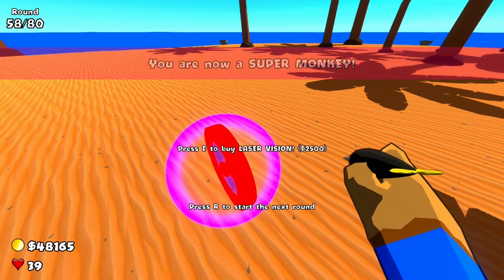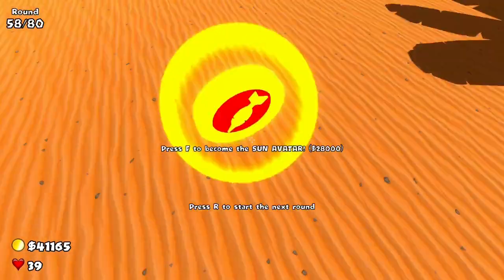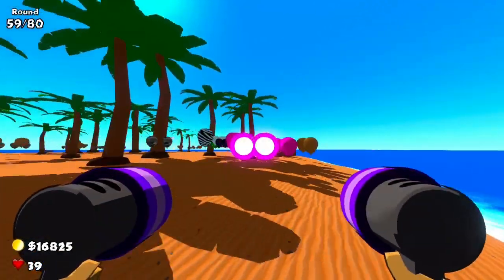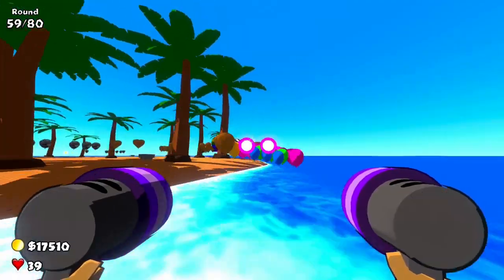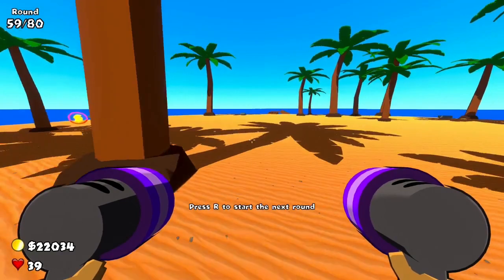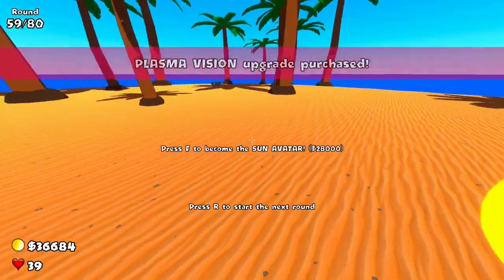We've got the ninja, we've got the Super Monkey - oh yeah, let's go for the Super Monkey! It's gonna be so expensive though. Laser vision, plasma vision... so either we go for the Robo Monkey at 25k or we go for the Sun Avatar. To be honest, I think the Robo Monkey is so much cooler so I'm just gonna go for it. Wow, that actually hurts my eyes! If it didn't hurt my eyes that much this would probably be the coolest thing in the game. I'm probably gonna have to sell this after this round. We're back at 22k so I'm just gonna go for the Sun Avatar because I'm really curious to see how good that is. Let's go for the Sun Avatar!